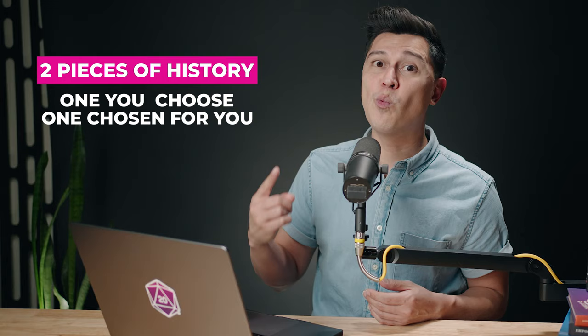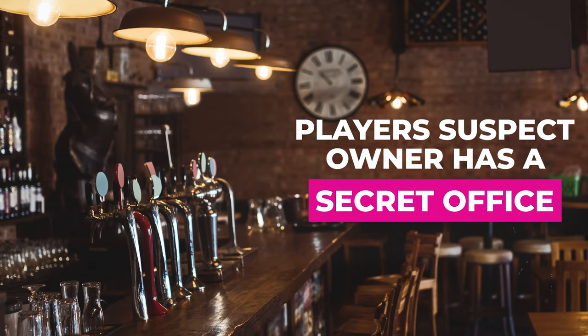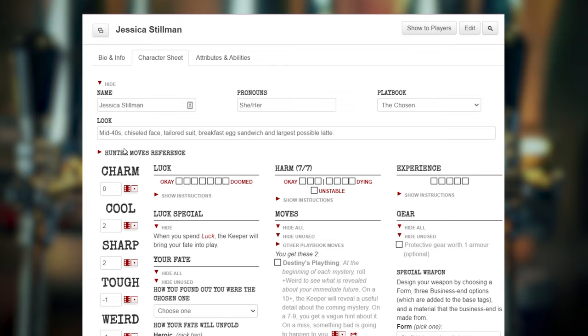Now that your players have their hunters created, let's see how a scene might play out — I'll explain mechanics along the way. For example, your characters are grabbing a drink at a bar. They suspect the owner has a secret office in which they might find some clues. Your players may go about finding the secret office in a variety of ways. One player may describe subtly moving behind the bar while the owner is in the back, looking for any secret buttons or levers. You, the keeper, recognize that your player is making the move: investigate a mystery.